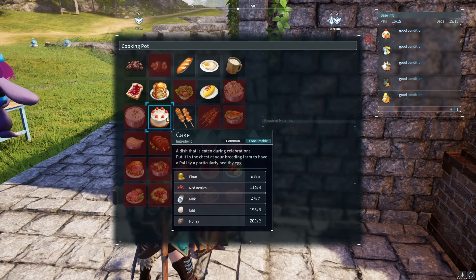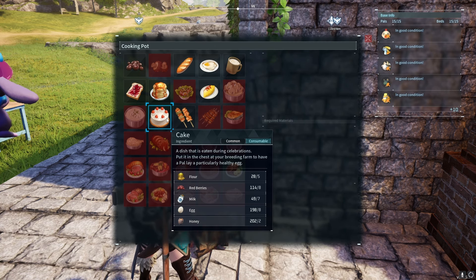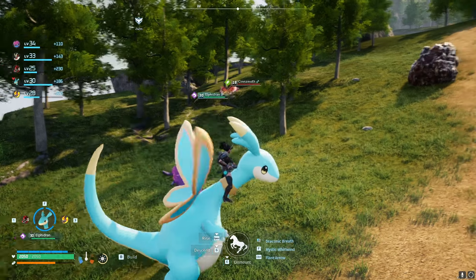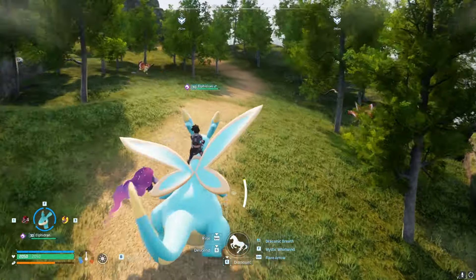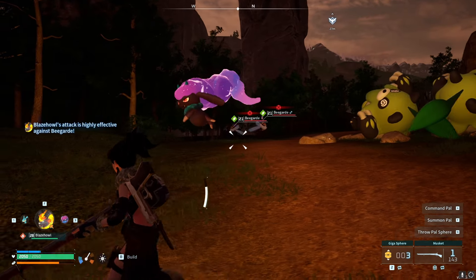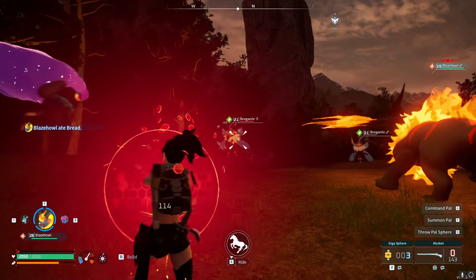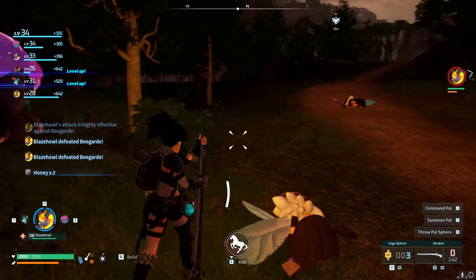Now let's go for the last ingredient: honey. Honey is going to be the harder ingredient to get. While you may be able to find it through wandering merchants, trying to catch a pal that makes honey is not easy. You can also get honey by capturing or defeating a Cinnamoth, but they cannot produce honey like the Beegarde can. Here are some Beeguards — this is where it becomes dangerous, because if they get too close to you they turn into a ticking time bomb, so you want to keep your distance.